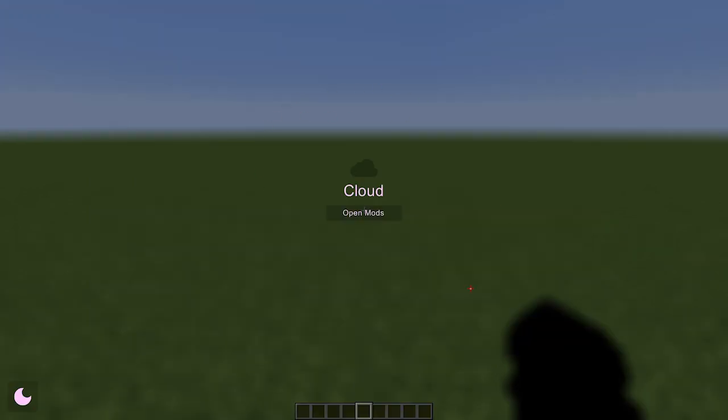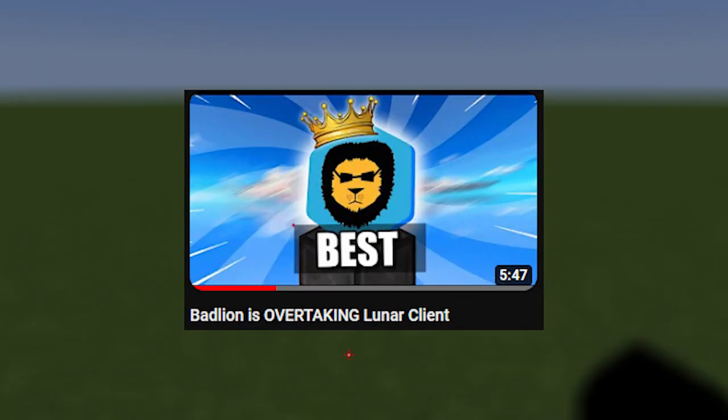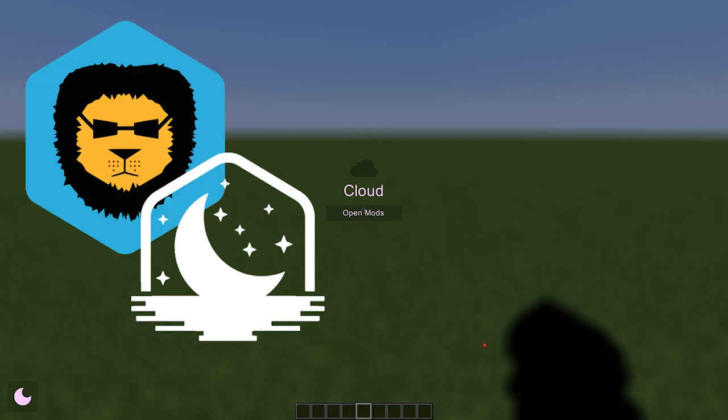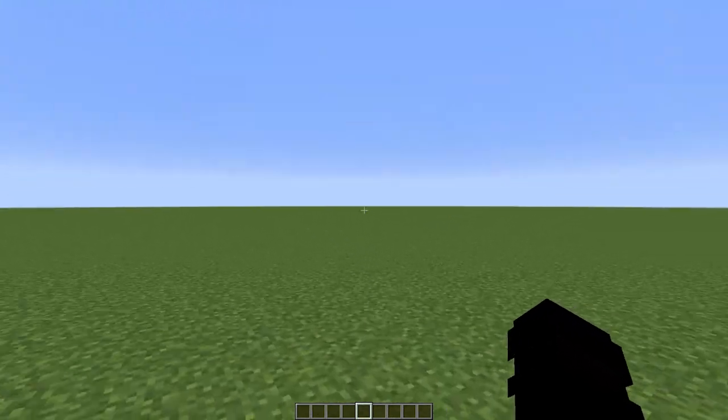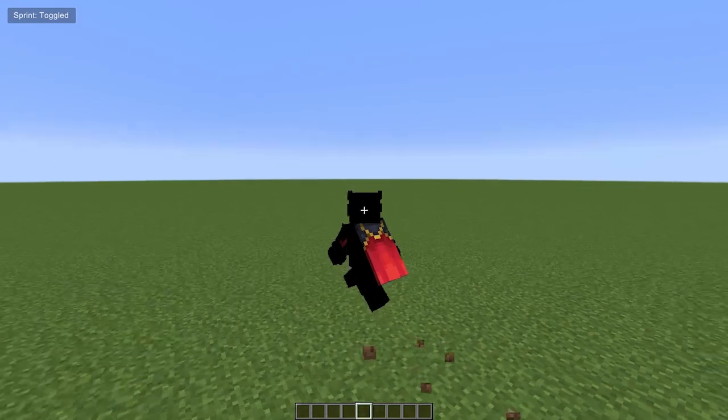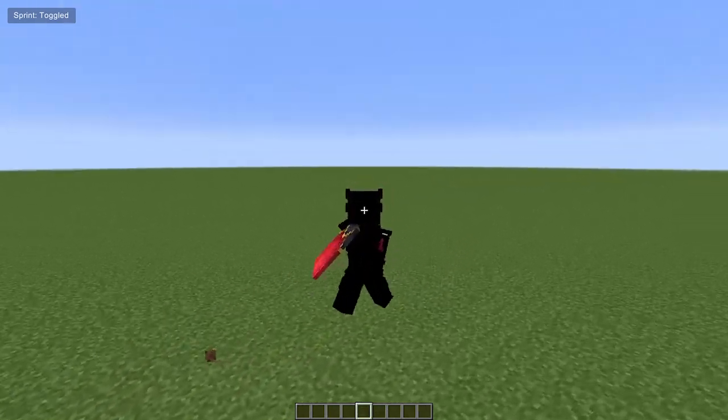Now the most important part: FPS. In my last video, which you should definitely check out, I tested both Lunar Client and Badlion to see how much FPS they give, and in a superflat world like this I got roughly 150 to 230 FPS. So let's see how much FPS Cloud Client gives.